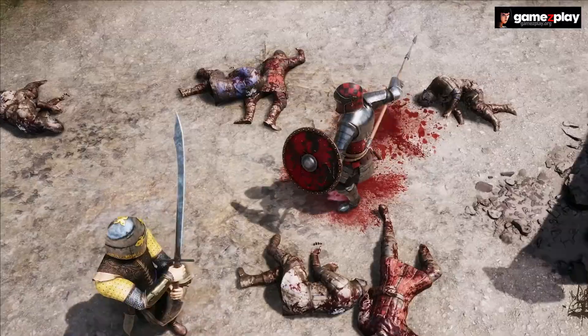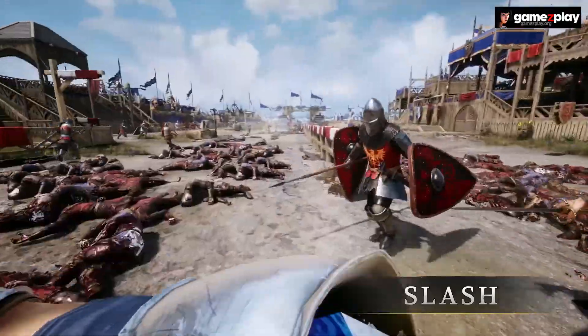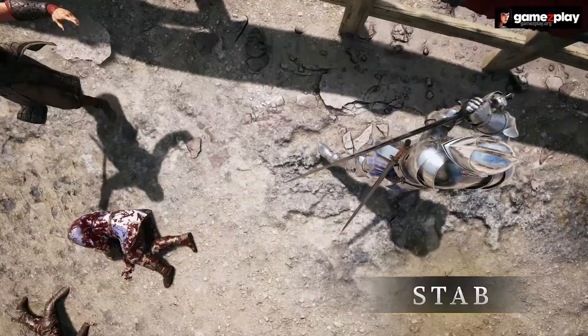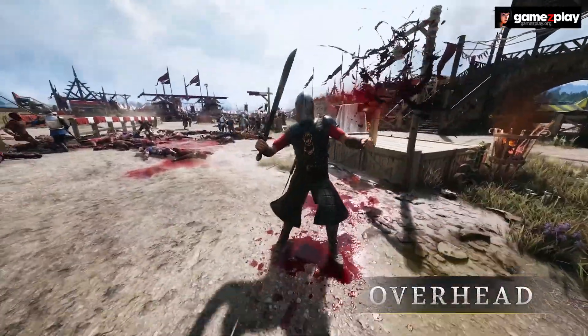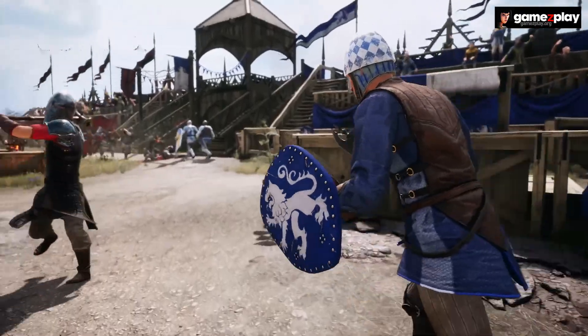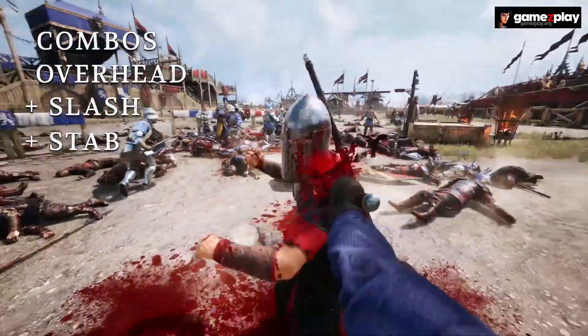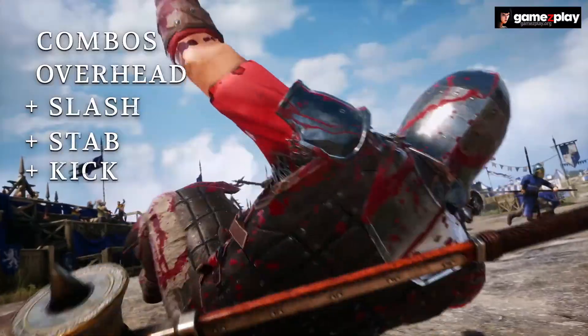Your basic attacks are slash, stab, and overhead. Slashes are easiest to land and good against multiple opponents, while stabs have the greatest range and overheads deal the most damage. You can also combo your moves together by inputting the next move before the current one finishes, to become a whirlwind of steel on the battlefield.